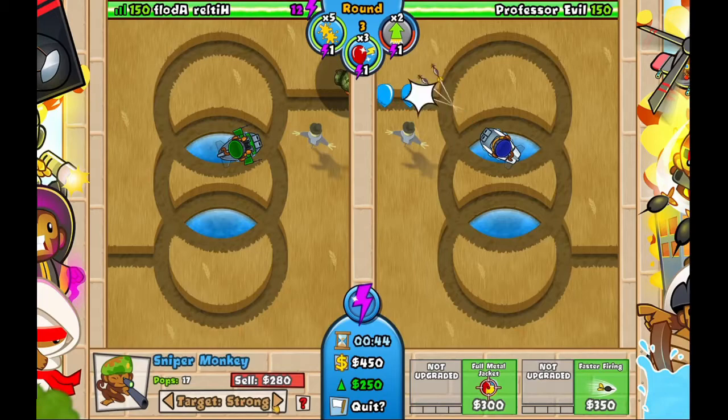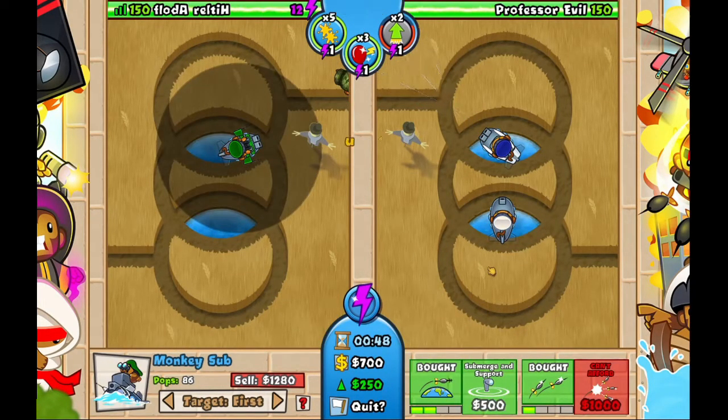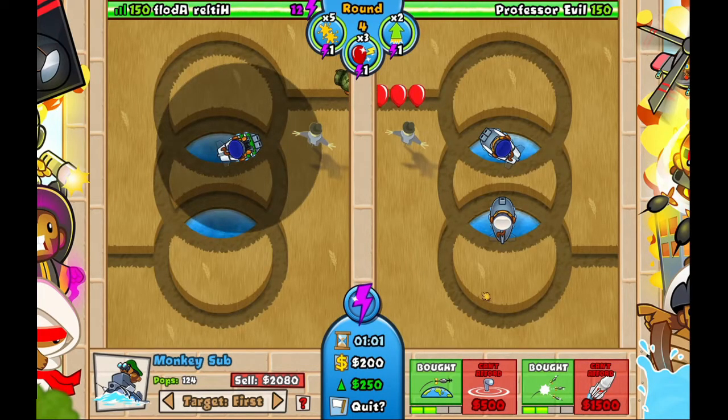Now we have an internal sub, enter starting really hard. I'm going to save it for the air burst, because the air burst is significantly stronger. You don't need it yet for enter star, but it's still enter starting really well. It's a good upgrade. You want to keep up the enter star for the entire game.